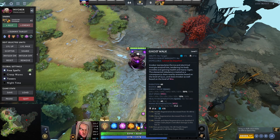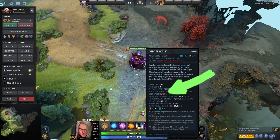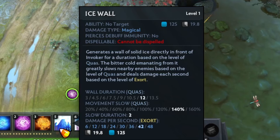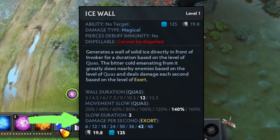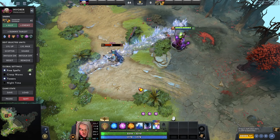The next spell is Ghost Walk. Ghost Walk basically makes you invisible, can slow your enemies, and you're gonna regen a lot of mana and HP. Plus at the 20 to 25 minute mark you're gonna even get movement speed on your hero up to 20 percent. The next spell is Ice Wall, which is basically a wall that slows enemies and deals damage.